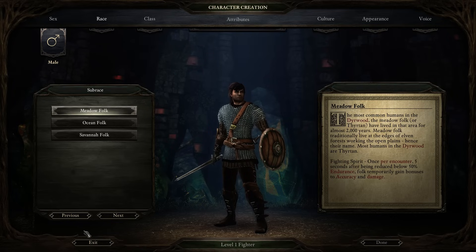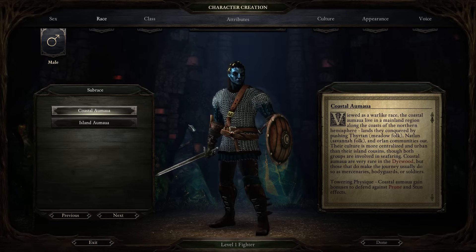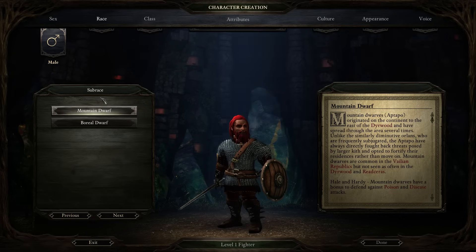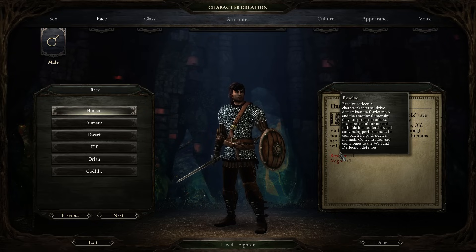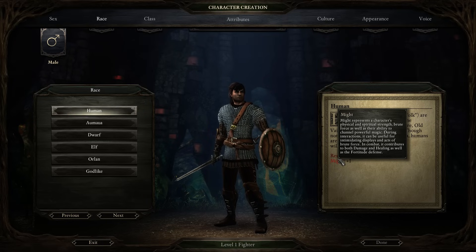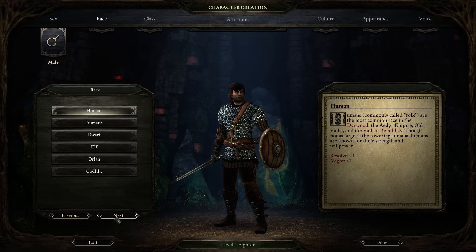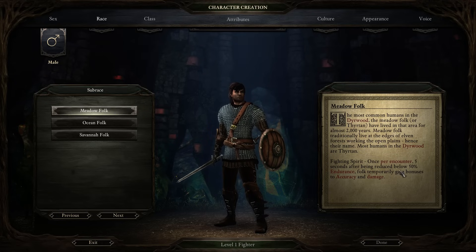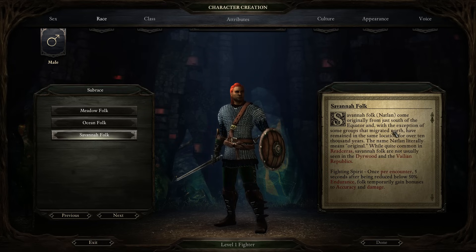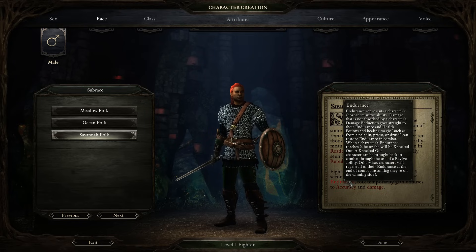As a human, you start with plus one to Resolve, which gives you better Will and Deflection defenses as well as more Concentration, which makes it harder for you to be interrupted. You also start with plus one Might, which increases the amount of damage and healing you do from all effects — so whether you're going to be a fighter or a wizard, you might want some more Might. If you're going to be a healing priest, Might is not bad either because it increases the amount you heal. Also boosts your Fortitude defense.